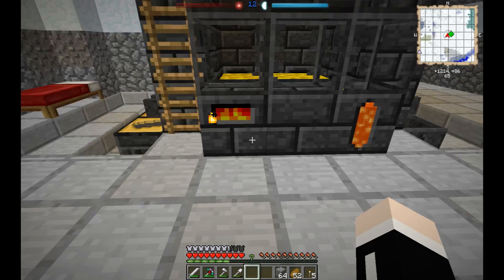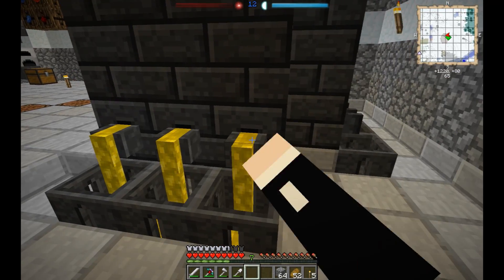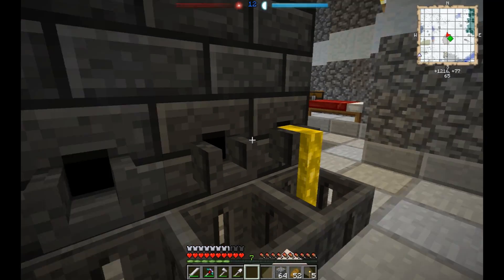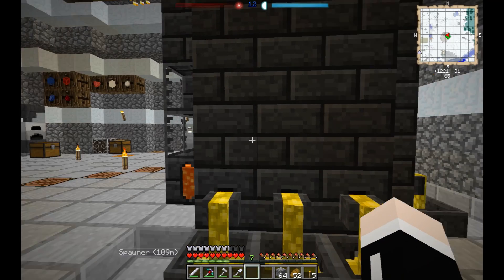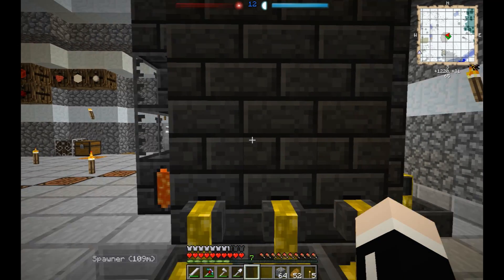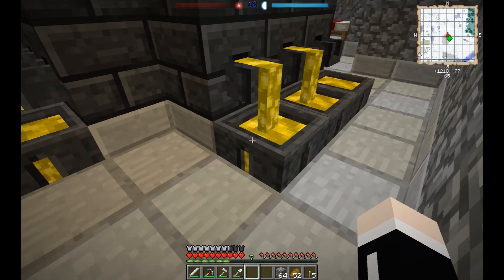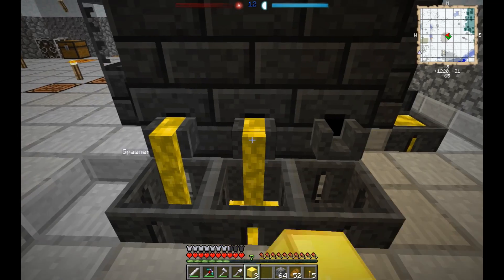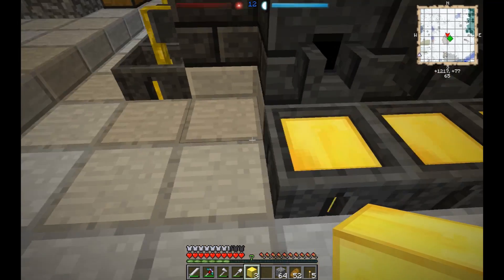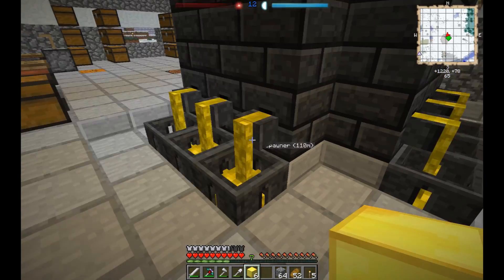900 mana — that should be quite sufficient. Supposedly these casting basins will respond to redstone signals, so I could probably put levers or some redstone wiring on top. We'll see how that looks.